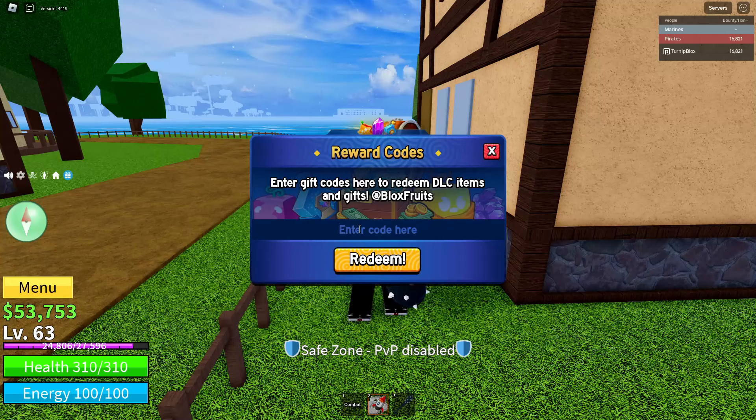The code you want to type is: FREE underscore KITSUNE underscore FRUIT 100K. Type it exactly like this — all capital letters, underscores between FREE and KITSUNE, and between KITSUNE and FRUIT. Do not put an underscore between FRUIT and 100K. Spell 100 in numbers not letters, and capitalize the K at the end. Once spelled exactly like this, click the big orange Redeem button.